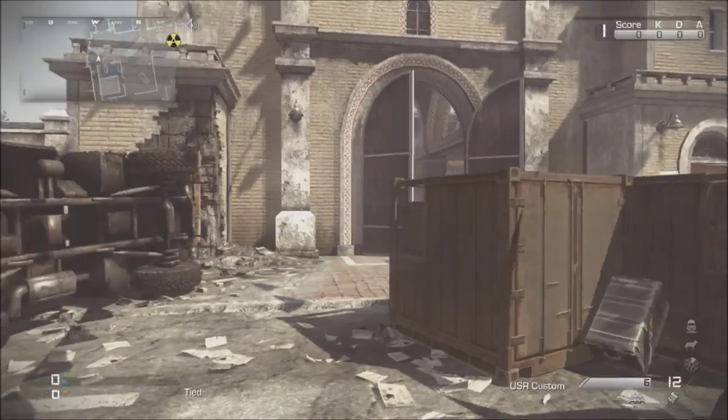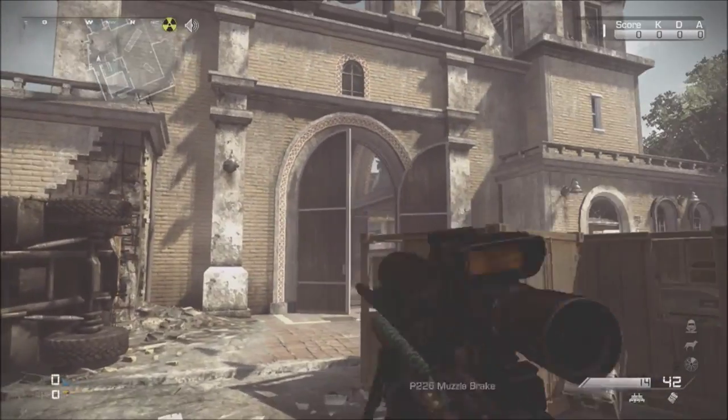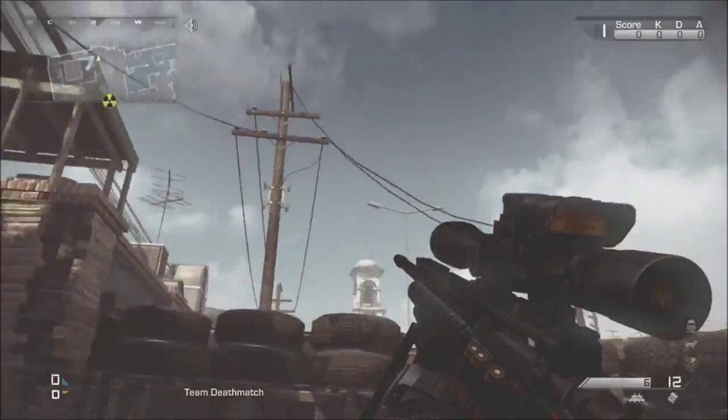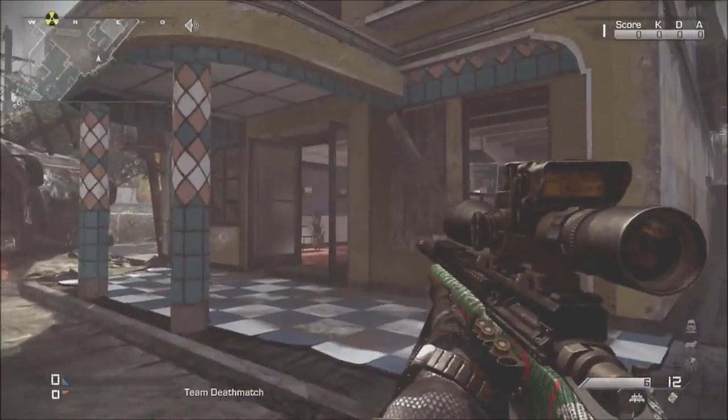Hey, what's going on guys, this is AC Gaming here and today I'm bringing you a brand new easter egg on the map Containment. I'm not really sure it's an easter egg but it's just a fun thing that you can do. So what you want to do is come to this place with all the bells, and basically you're going to need a sniper.